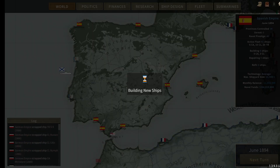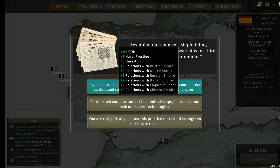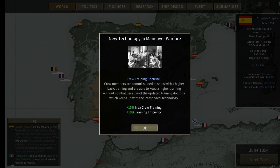Apologies that we're not putting down ships or at war right now — I'm just trying to increase my shipyard and do some research. Several of our country's shipbuilding industries are constructing warships for third countries. We'll say it's a good thing — we'll get positive relationships and some prestige, and gain some unrest unfortunately. We have crew training doctrine: 50% max crew training, 10% training efficiency.